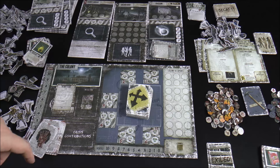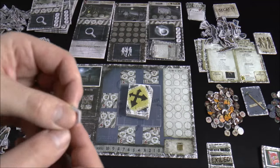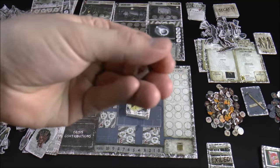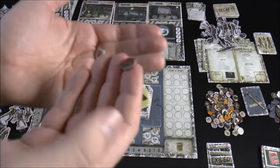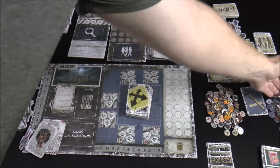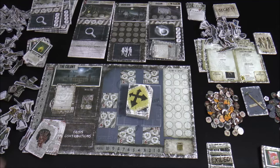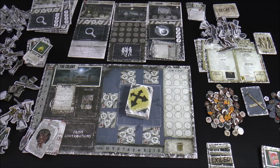Despair wounds are a new type of wound. You have normal wounds and frostbite wounds, and now despair wounds — which typically cannot be removed unless you get an effect that specifically targets a despair token.